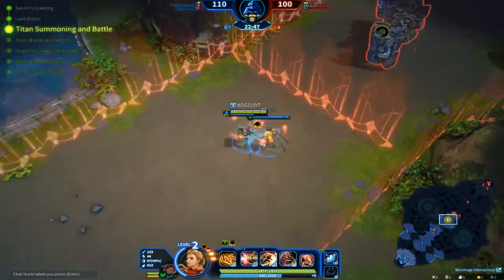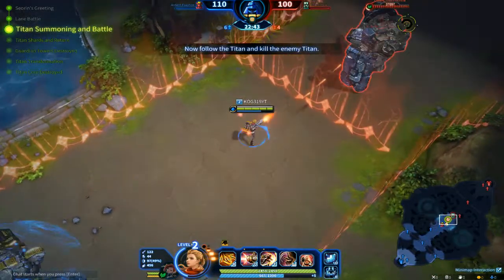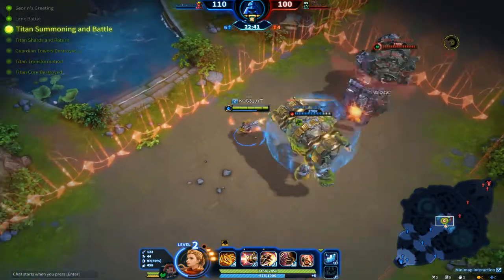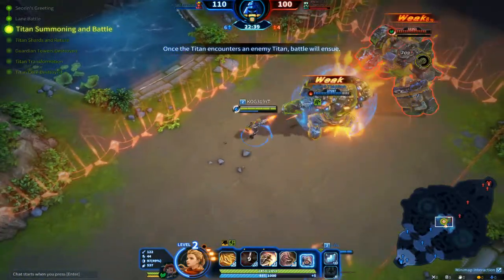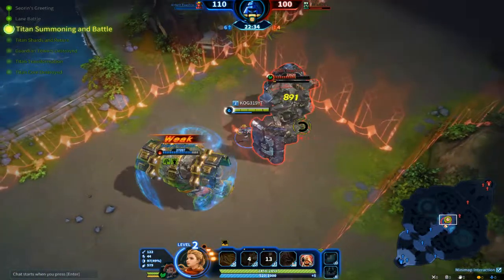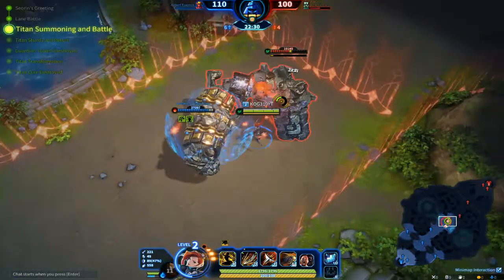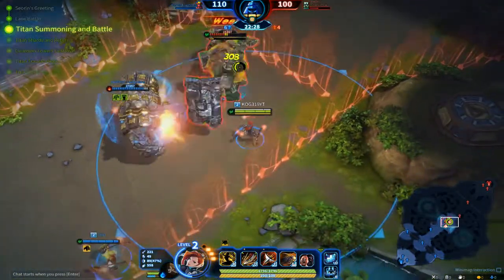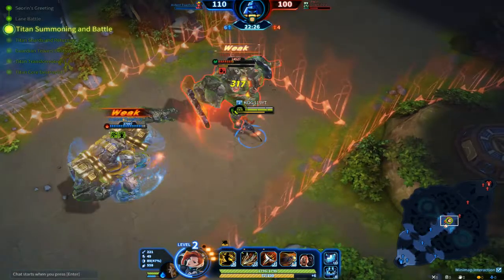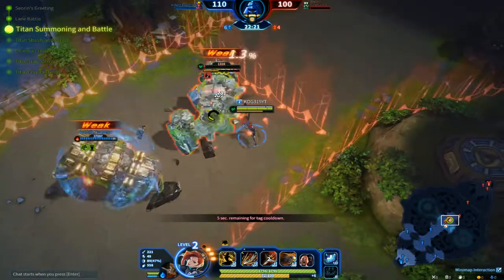The first Titan that is created will receive the blessing of the core and obtain special powers. There are three types of Titans. You won't know which Titan will appear first, but you can deduce which one comes after. Clicking occurs by clicking the scroll wheel — and there's a timeline for that.